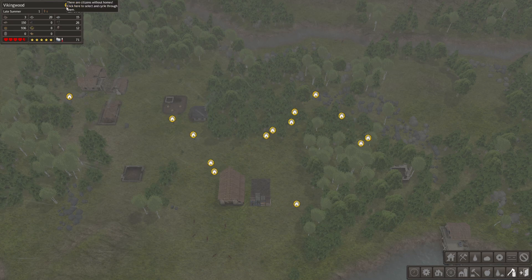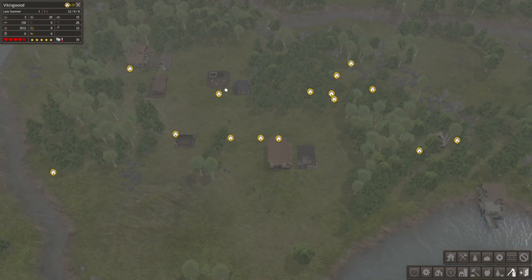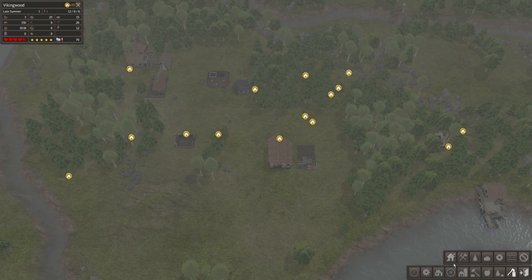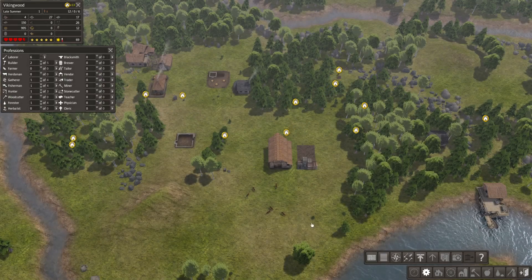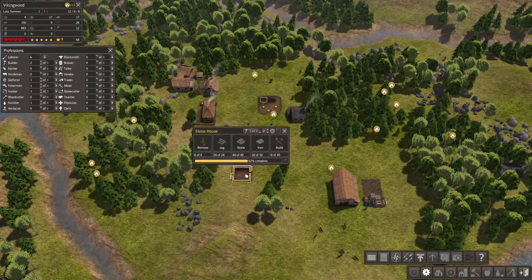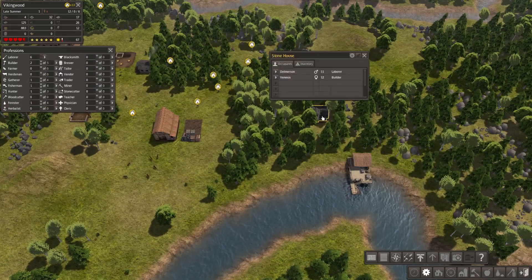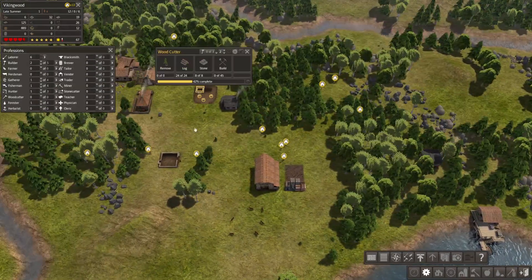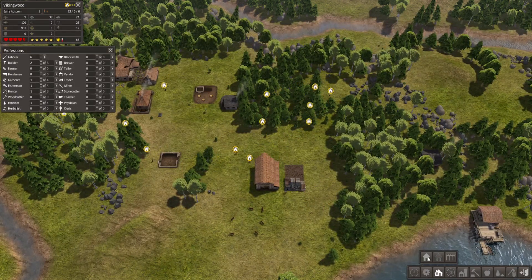We still have 15 people without homes. It's late summer, so we've got to hopefully get our homes built here soon. Are our builders doing anything? We have a couple builders. That stone house should be getting put up — that stone house is up. So we'll have three houses, but I think we may need another house.